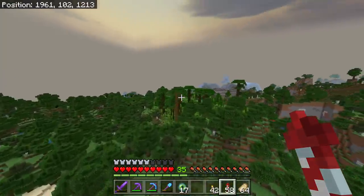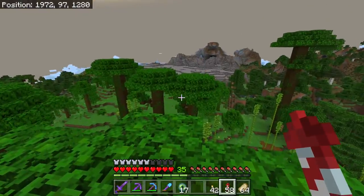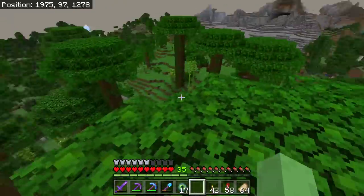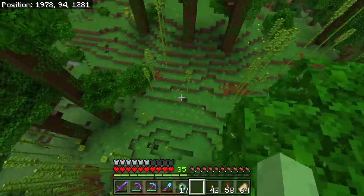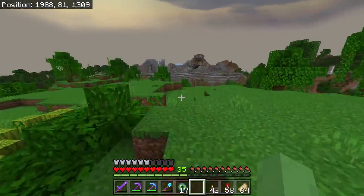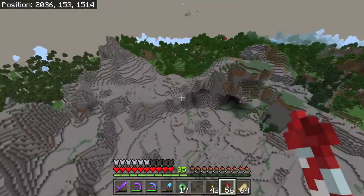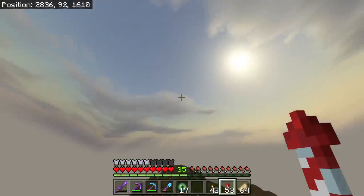No way — we have a jungle basically one thousand blocks from our house! I have to reiterate: this world was generated in 2014. I've been over here plenty of times, which is why I believe it deletes chunks randomly. One thousand blocks — that's crazy. Oh look, a straight gravel deposit. Now I know where to go when I want more gravel. We will never find new jungle temples very often — it's really rare.